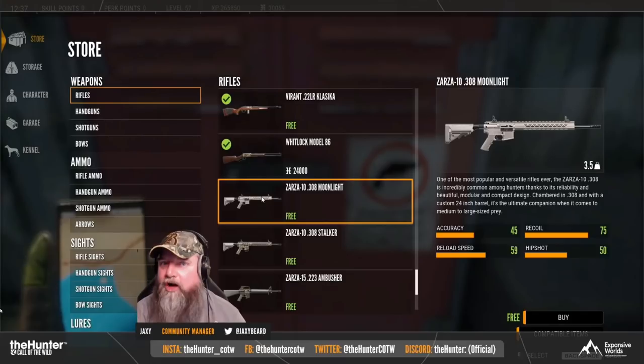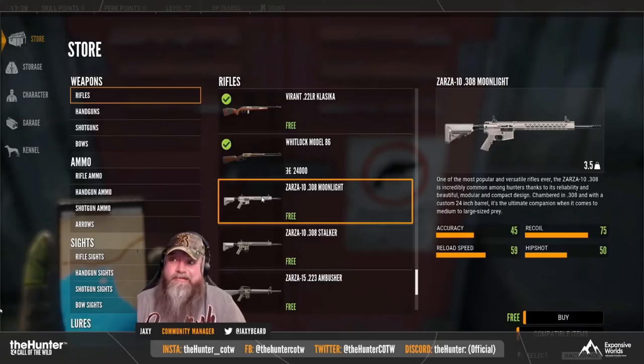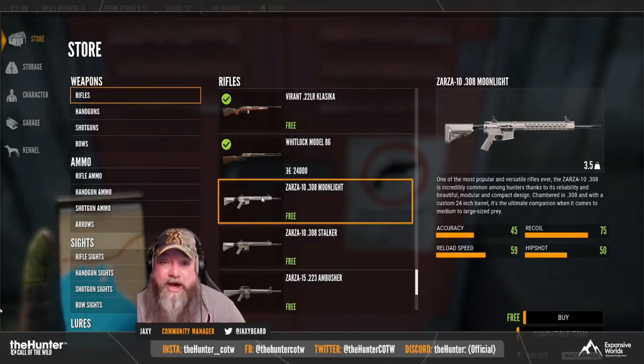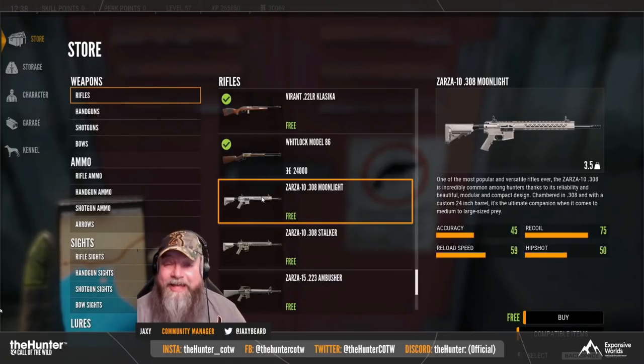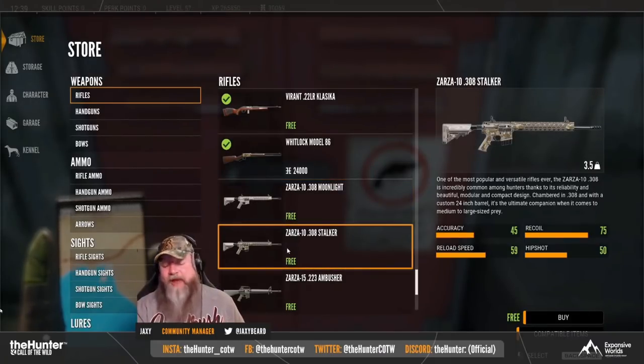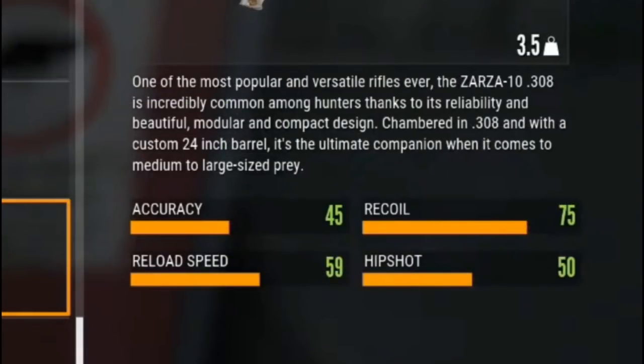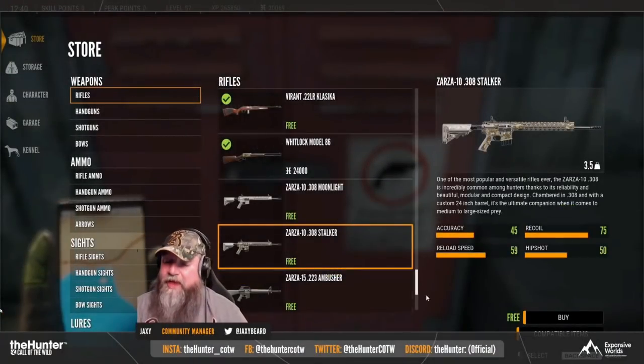The .223 really shocked me last week. The last time I used the .223 in-game, I couldn't even double-lung a fox. That is not the case now — we were dropping Whitetails last stream. That's my favorite right there, the Stalker. With an accuracy rating of .45, reload speed of .59 — we're not too worried about that — and recoil of .75. Keep that in mind.